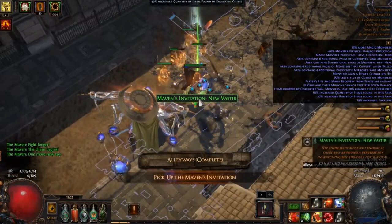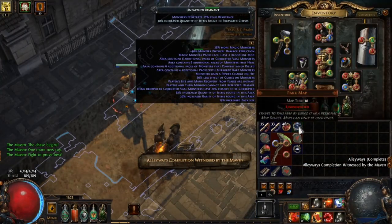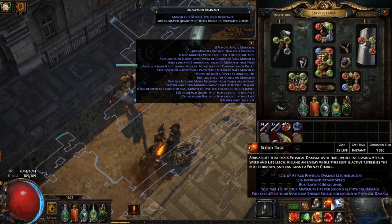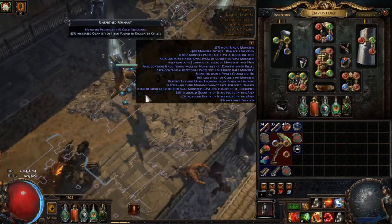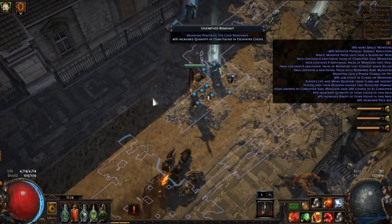Great demonstration. You can do this on anything that generates frenzy charges. If you don't naturally generate them, just put Blood Rage onto your build and you'll automatically get frenzy charges. You can also do this with Poacher's Mark if your build already runs it, though Blood Rage will do the trick on any fast build. It's really strong — I hope you try it out. This has been Ryan from Behind Eyes Gaming, and I'll see you next time.